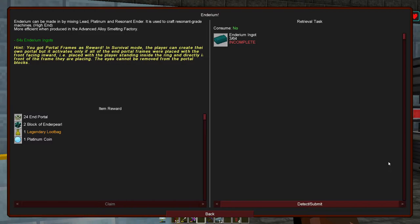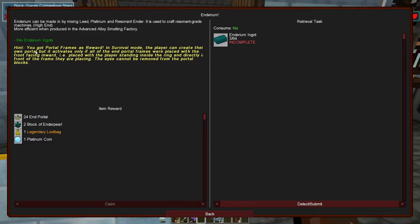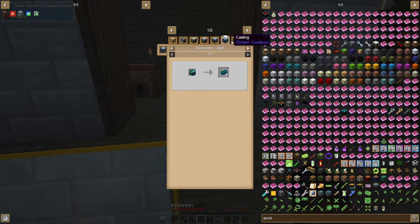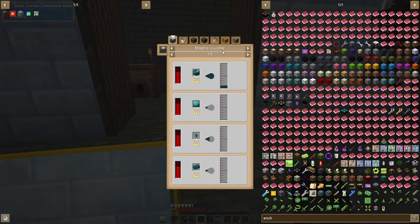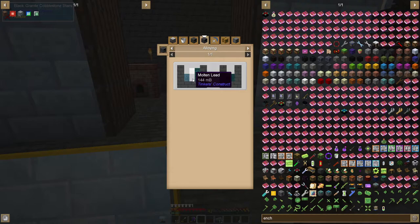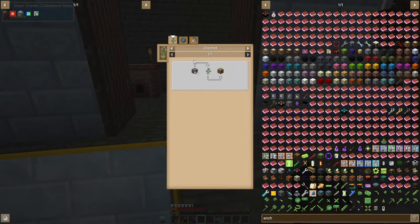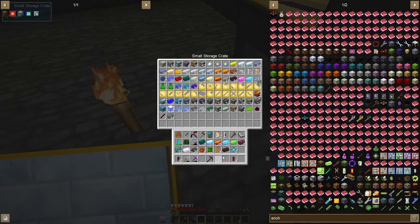Enderium - perfect, we were actually just talking about this. Looks like we need to make 64 enderium ingots here, and we actually get the end portal. It's telling us that whenever we place down the end portal, we have to make sure we're inside the ring, else it won't activate. Now, enderium I think is easy to make - we just need platinum, lead, and ender, and that makes one. But yeah, we don't have 64 platinum so I don't think we can make this just yet.